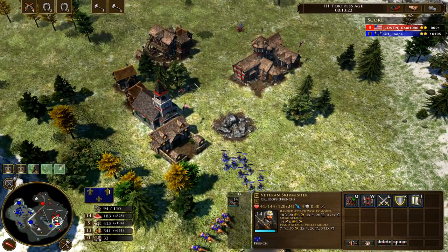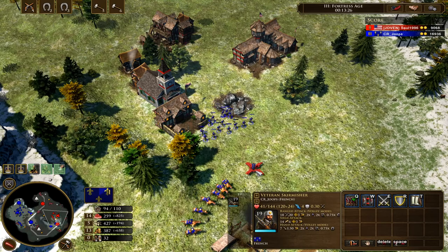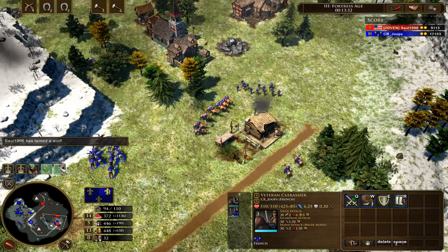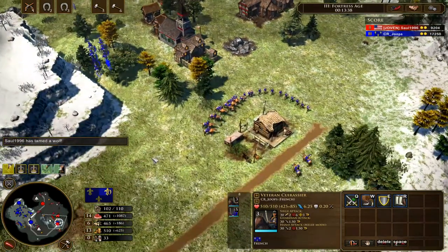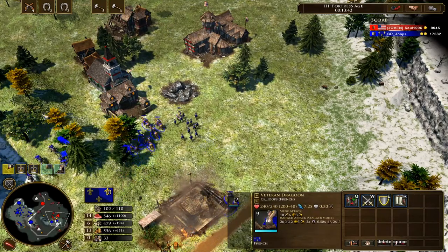I'm poking and using the skirmishers' range here, trying to pick off a villager but we're not quite successful. We're just waiting for his ranged infantry to come after us because he doesn't know we have the heavy cavalry. At this point I think I showed them — I probably shouldn't have done that. I would have been better keeping them back, but those are the decisions you sometimes make in a game which perhaps aren't the best.